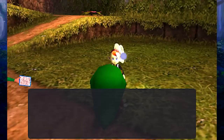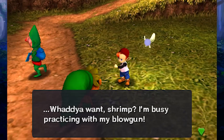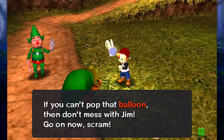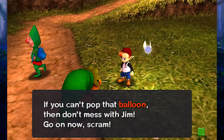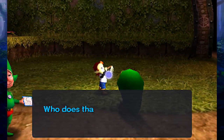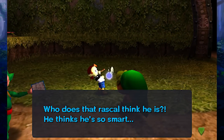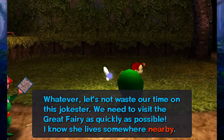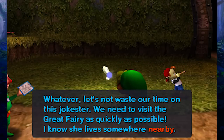Here is one of those little kids — let's talk to him. He says: 'What do you want, shrimp? I'm busy practicing with my blowgun. If you can pop that balloon, then don't mess with Jim — if you can't, scram.' Tatl responds: 'Who does that rascal think he is? Whatever — we need to visit the Great Fairy as quickly as possible. I know she lives somewhere nearby.'